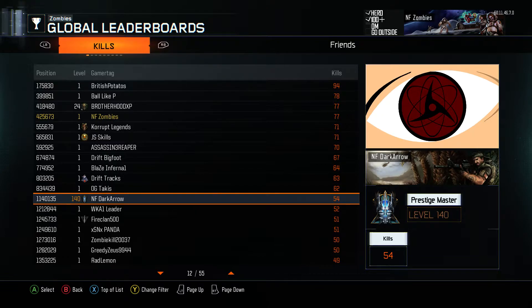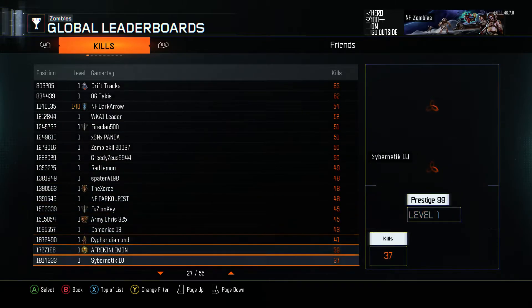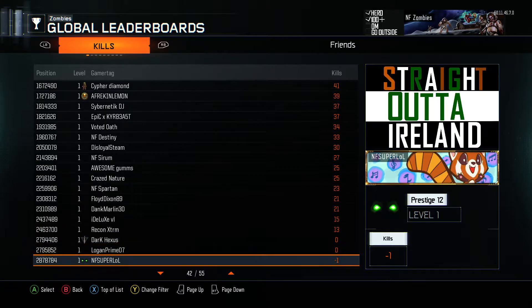This is a prestige icon that you might get for leveling up, or it could be a secret hidden icon — this might lead to an easter egg, maybe even a new map easter egg. Look at this prestige icon: it's two glowing green eyes. What does that mean?